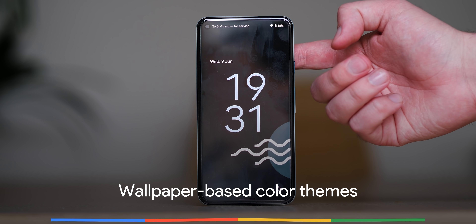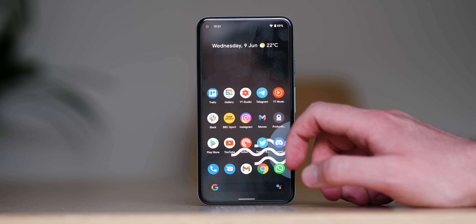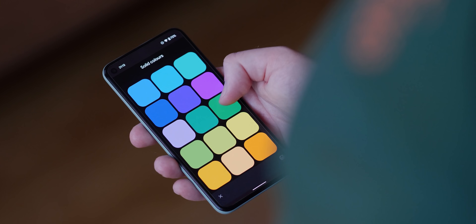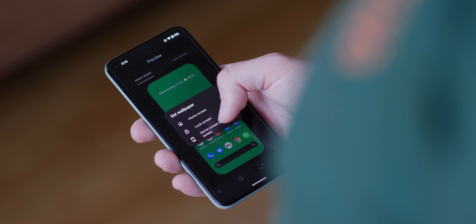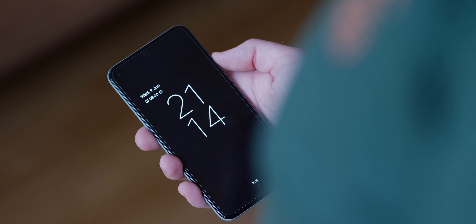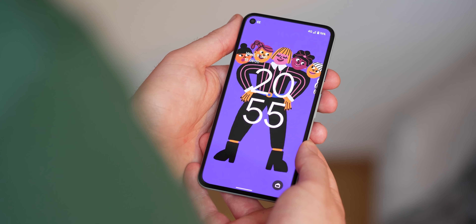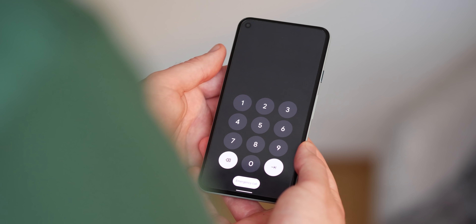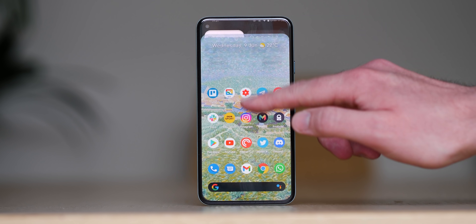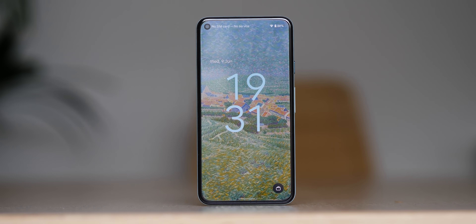The huge wallpaper-based theming that was teased, leaked and then confirmed by Google at IO 2021 is now officially live in Android 12 beta 2. As soon as your Pixel reboots into this latest build, you'll notice where all of the color matching options make a difference to your UI look and feel. The setting is activated by default and pulls from whatever wallpaper you have set. Prominent areas include the quick settings and notification panels, the auto-scaling lock screen clock, and even the PIN entry screen. At the moment it doesn't appear you can disable wallpaper-based theming, but having a theme tied to your wallpaper is quite a neat, cohesive option.